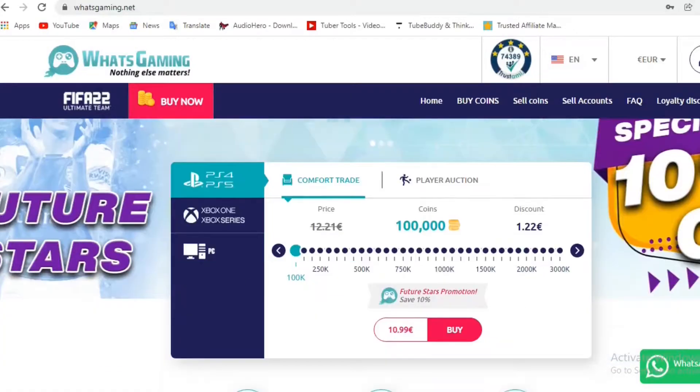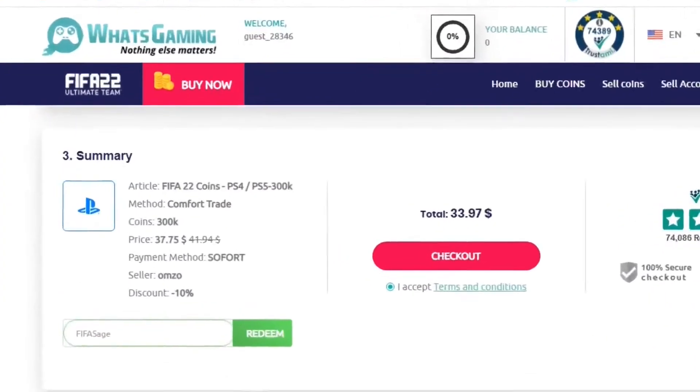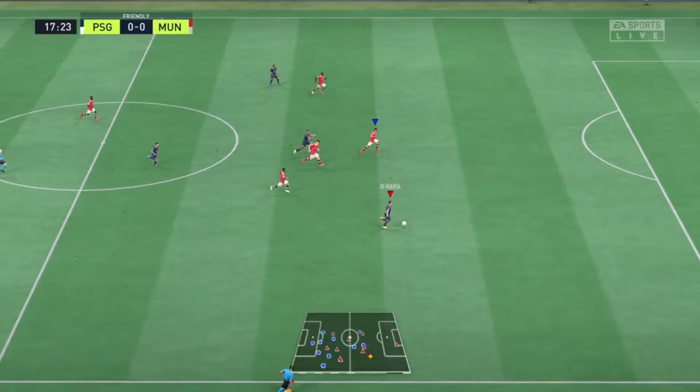If you're looking to buy cheap FIFA 22 coins, make sure you check out World's Game on the net. It's a very secure site for purchasing FIFA coins, and if you use my code FIFASAGE, you'll get a 10% discount on your purchase. The link is in the description.